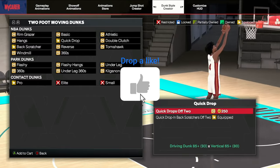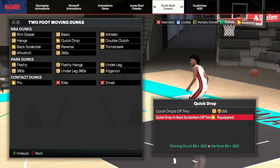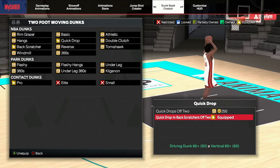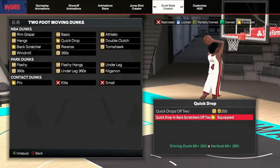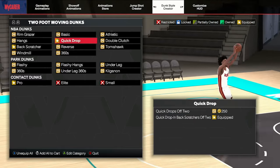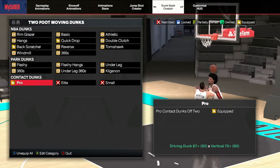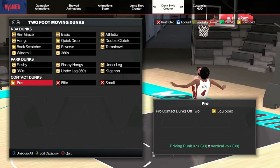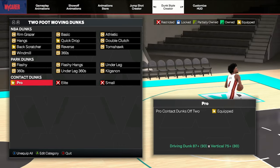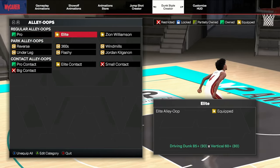For two hands, like I said, quick drops. If you're a star three you can get contact drops off-one. When you do flashy dunks you get a little bonus to your takeover, and if you have teammates using the sponge badge it gives them a takeover bonus too when you do a flashy dunk. So put on as many flashy dunk packages as you can. I get mine off the contact dunks, so I try to put on as many as possible.